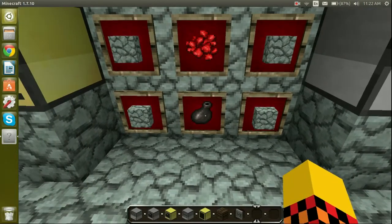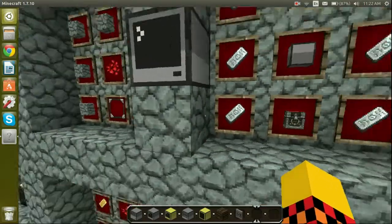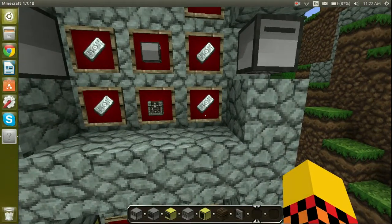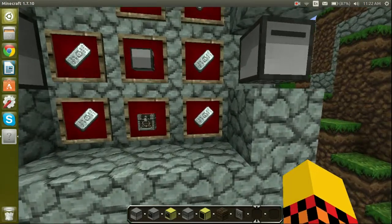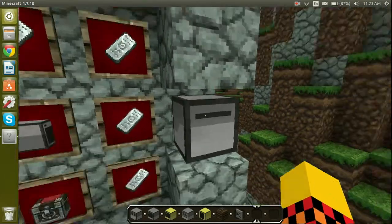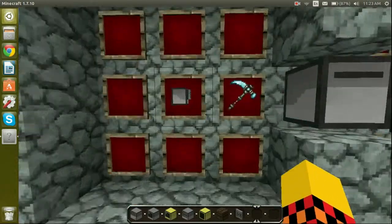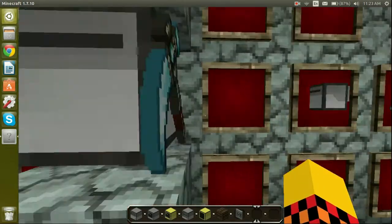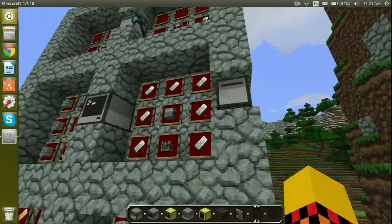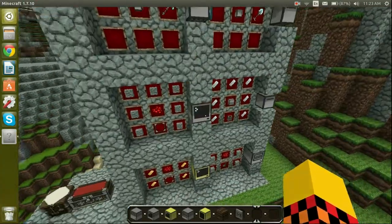To make a printer you take ink sack, stone, and redstone. For a turtle, here's iron ingots, a chest, and a computer — that makes a turtle. To make working turtles like mining or digging turtles, place the turtle in the crafting table and put a diamond shovel or pickaxe next to it. That's how you make those. Let's get started.